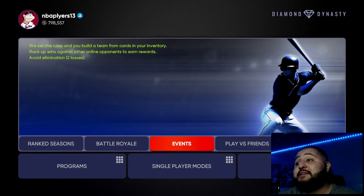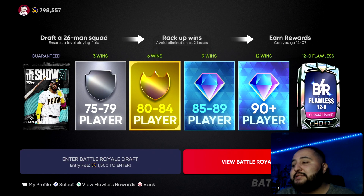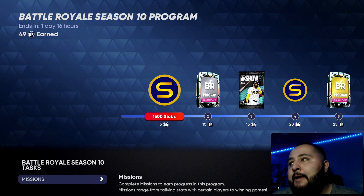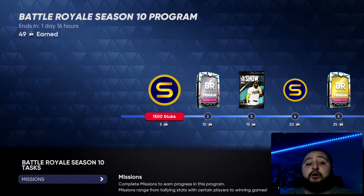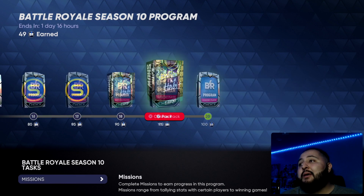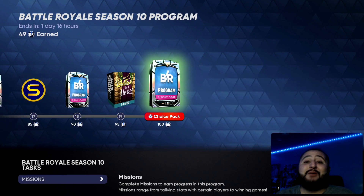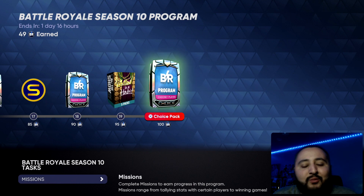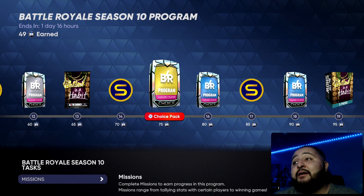Moving on to the second stub-making method. This is coming up this Tuesday — there's going to be a new Battle Royale season. Battle Royale Season 2011 is coming this Tuesday. What you want to do is go through BR, do these missions right here, collect the points, and go all the way up to 100. It's literally the easiest stub-making method to make over a million stubs. It's really easy to do, especially if you're decent at the game.